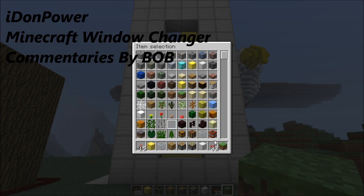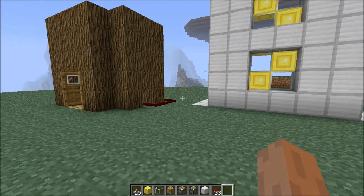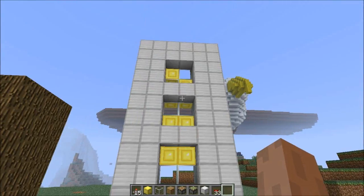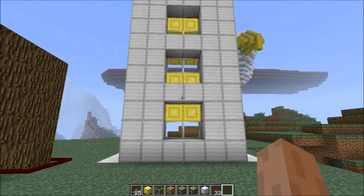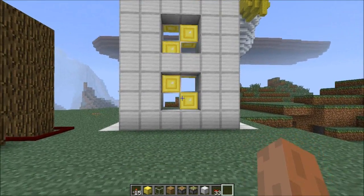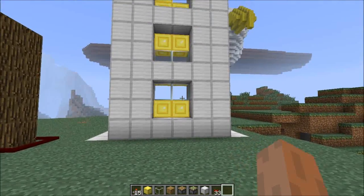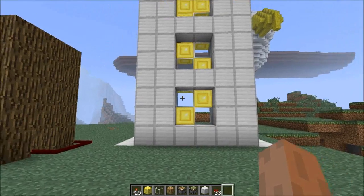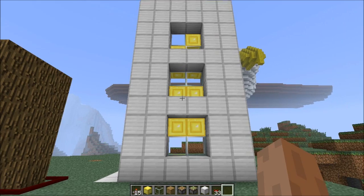Hello guys, this is Idon Power aka Bob. I've just been fiddling around with these RedPower wiring and some pistons, and I ended up with a beautiful window changer. As you can see, I've got like four — two glass diagonal shape, two glowstone diagonal shape — and they'll be boxed, two down, two up, keep changing. Something nice to be added outside your building or house.